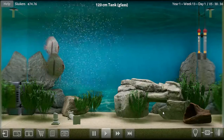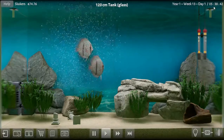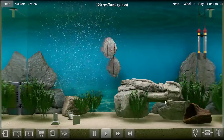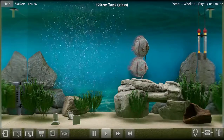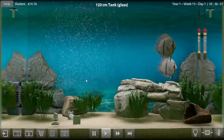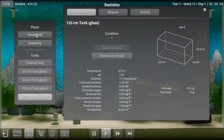Hello and welcome back to Biotope Aquarium Simulator. We are year one, week thirteen - we just changed over last night. The week ended and we did pretty good, but we didn't make a whole lot of money because I didn't have a lot of fish. I bought these two fish and took out a lot that were making babies and providing income.